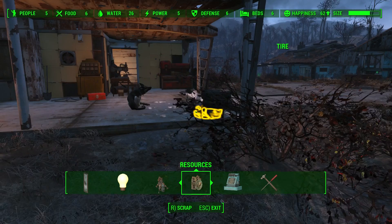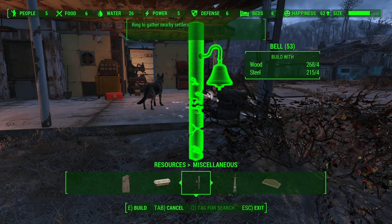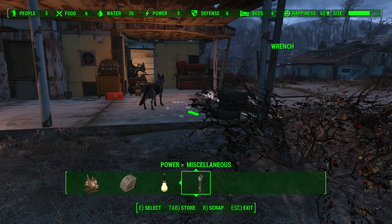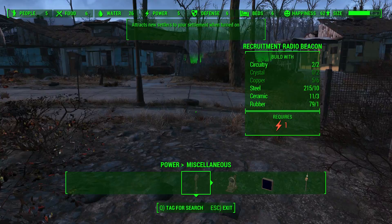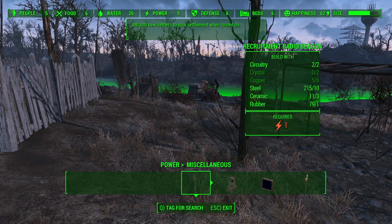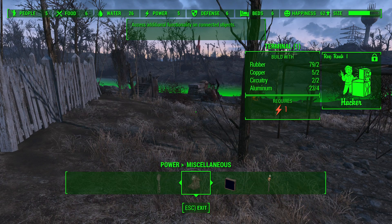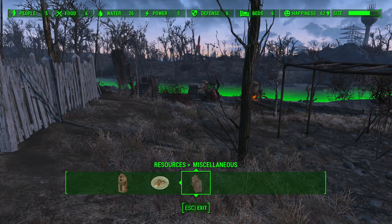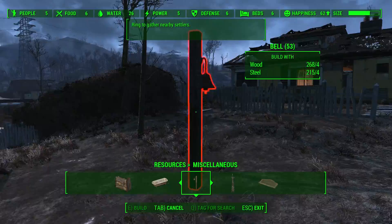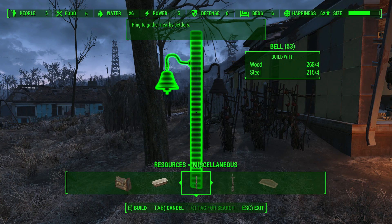With only 5 people right now, let's go into tips to make your life easier. If you want to get more settlers, go to power and then miscellaneous — you'll find a recruitment radio beacon. As long as you have an electricity source, put one down and it will attract new settlers to your settlement, allowing you to build it up with more food, water, defenses, and bigger walls. Additionally, there are sirens you can put up to alarm settlers when they're endangered. The bell is very helpful — especially since you'll be assigning people to various tasks — you can ring it and settlers will come over so you can assign them to different things.